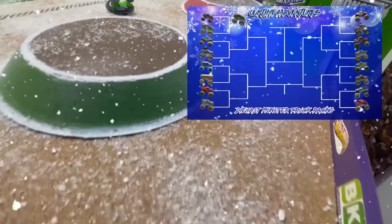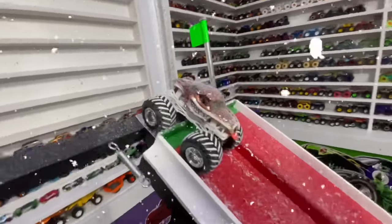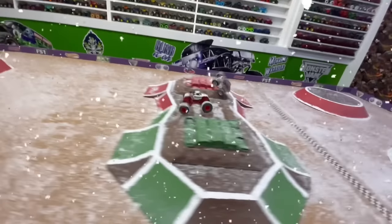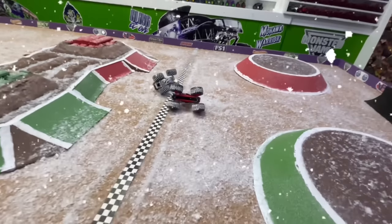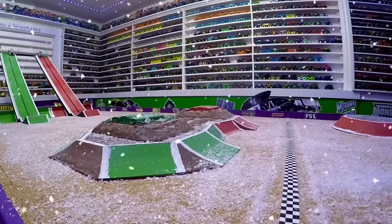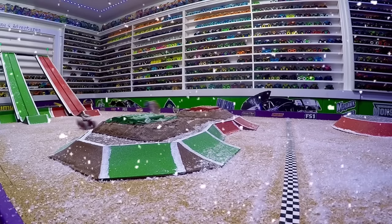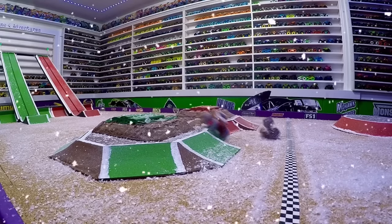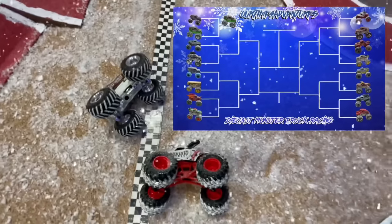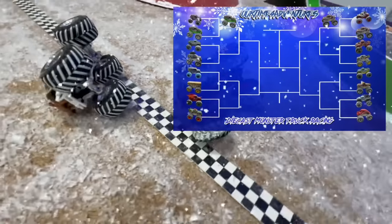Let's head back up to the starting gates for the next race. We have Spin Master Monster Mutt Dalmatian in the green lane taking on Hot Wheels Monster Mutt. Which dog will be faster? Hot Wheels Monster Mutt with a huge hole shot coming down the ramp — big air, big flip over the obstacle to take the win. In slow-mo: as the gate drops, Hot Wheels Monster Mutt takes off by about two truck lengths coming into the jump. Lands kind of hard, hits the obstacle, starts to flip. Dalmatian starts to catch up, but Monster Mutt is too far ahead. It is Hot Wheels Monster Mutt coming out top dog in that race.